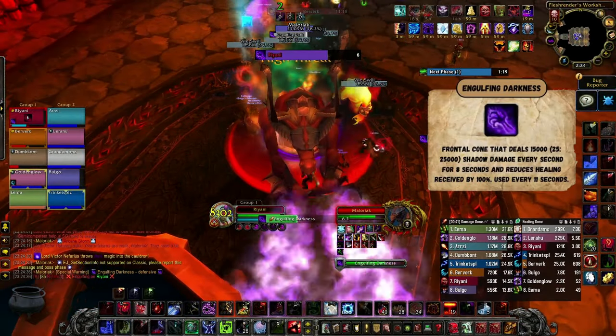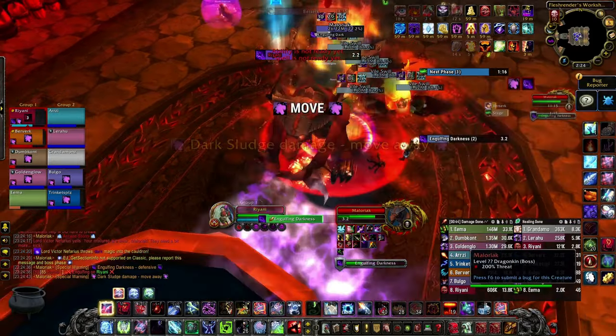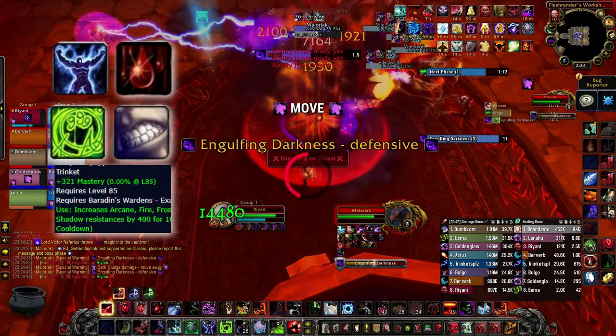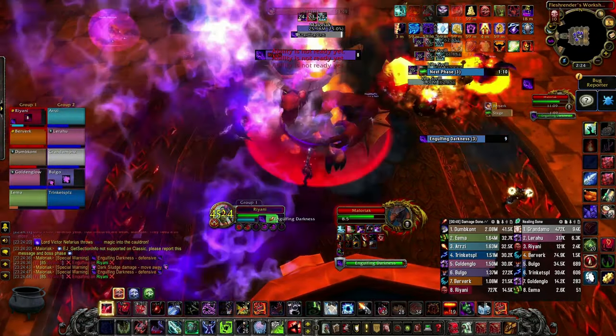The frontal ability deals a good amount of damage and reduces healing taken on the tank by 100%. You should plan to use your defenses wisely in this phase, call for external cooldowns, use Mirror Image or Iceblock, and you will need to be healed to full between each cast.